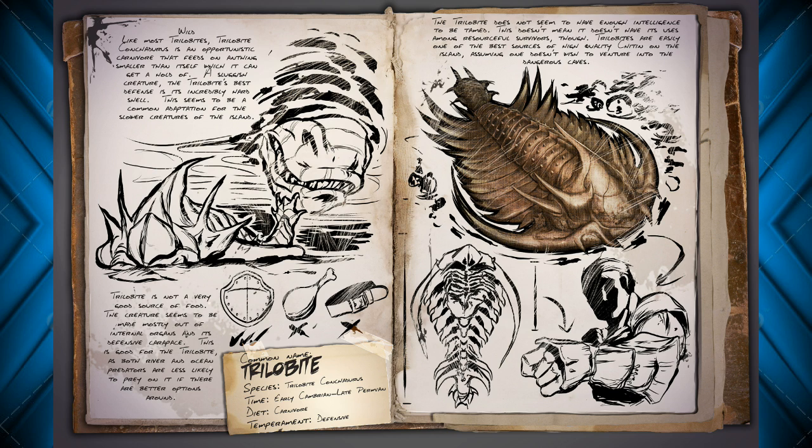They've definitely been adding some sources to chitin in the game, which is very good because when I started playing the game it was a very difficult resource to find. They're adding things to the game every day making it new, but once again they're adding things that aren't technically real. And looking back on the other dossiers, I think we might have a theme going, ladies and gentlemen. I think I just might be on to something, but that'll continue in a future video.